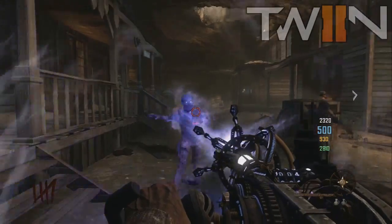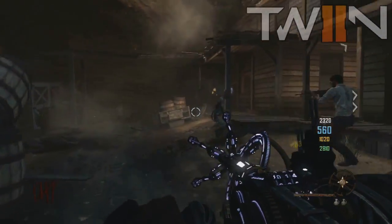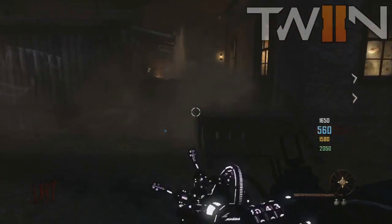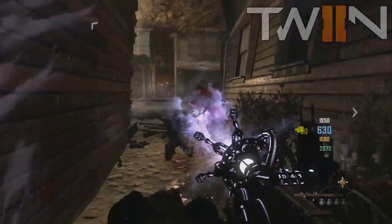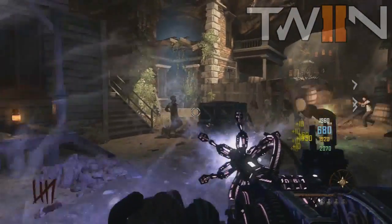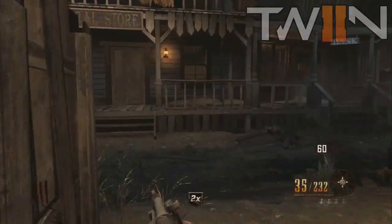Let's start with the new wonder weapon — this is called the Paralyzer. The Paralyzer actually has unlimited ammo; all you've got to do is make sure you don't overheat it. As you can see, it does kill them if you hit them long enough. The Paralyzer is also used for one of the steps of the easter egg, which I may cover tomorrow once the map is officially released.